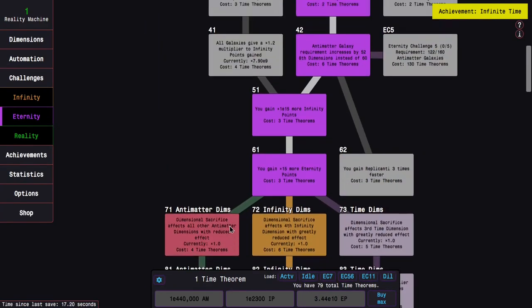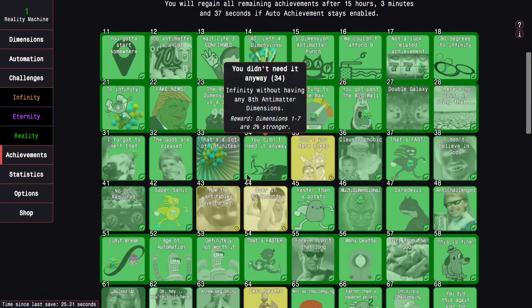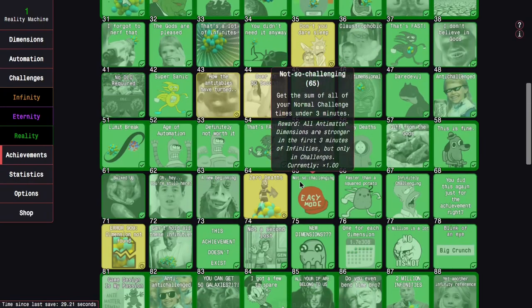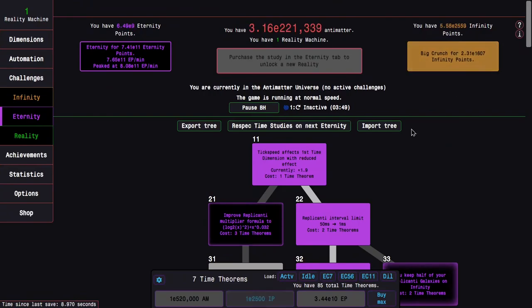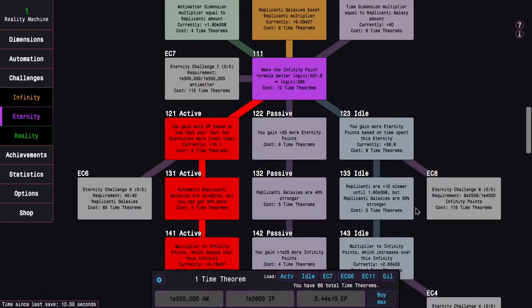I can still get the infinity point multiplier — I don't even need to be skipping out on it. Now I just go for 151, 161, and then eventually 171. This shouldn't be too bad because I can already get 151. This gets me infinite time right off the bat, which is pretty nice. The achievement reward — 'OP in new game plus plus plus' — isn't very overpowered at this point, but it's at least something. Now I'm already up to seven time theorems, which gets me 161 right here.